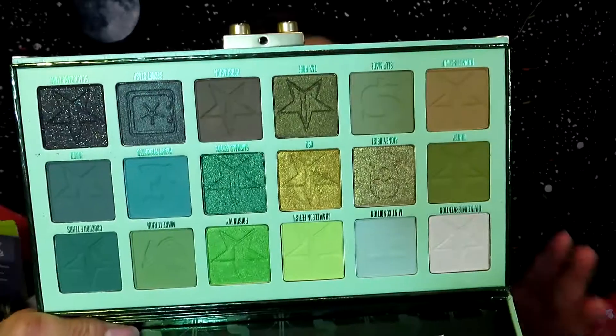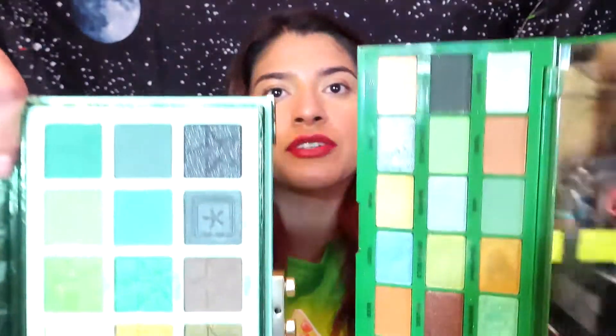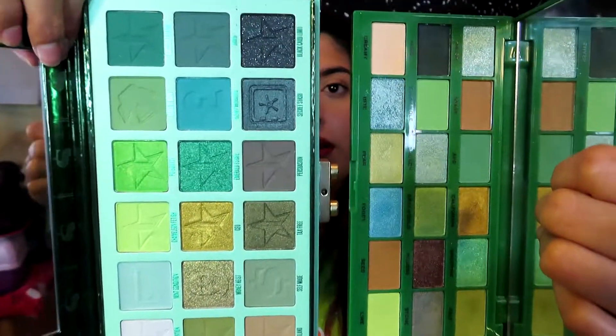I'm going to be getting three random shades from each palette. The Blood Money palette is really pretty and I feel like the Avocado palette has very similar shades. Maybe I'll do a separate video swatching both palettes to see if there are any similar colors. Both palettes have 18 shades, so I'm going to start with the Blood Money palette.